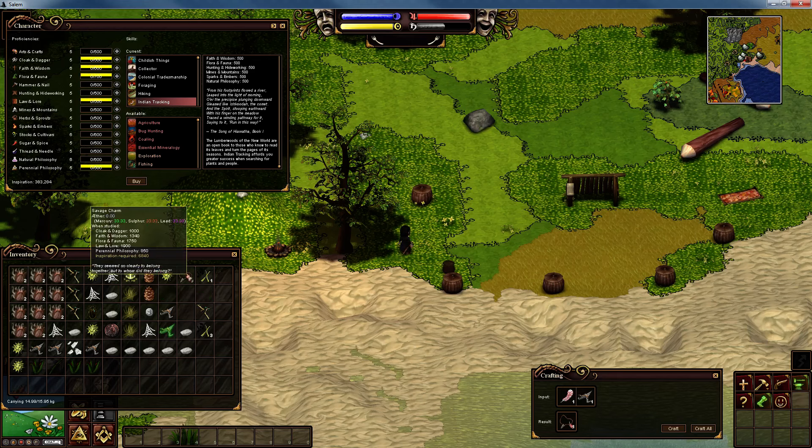There we are - now you can wear this. Why would you wear it? Because it will remind you of the proficiency points it's going to give you. But because it's so early in the day and we need money badly, we're just going to sell it. Now we're going to learn some more skills and sell that charm at the end, and I'll show you how to get to Providence.